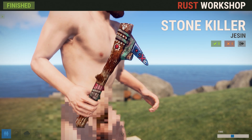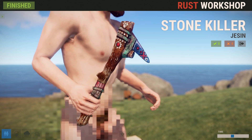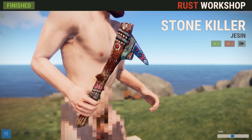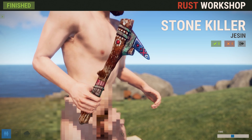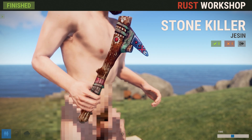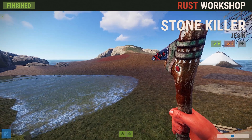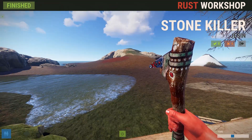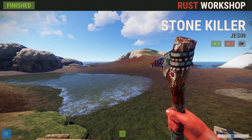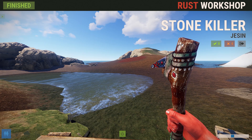Next up we've got the Stone Killer set of stone tools — the Stone Killer Pickaxe by Jensen. It's got kind of a tribal look to it. The stone part of the pick actually kind of looks like a minnow to me for some reason. When you pull it into hand you can see it's a nice looking little skin. If you're looking for something tribal but a little more colorful, this is definitely a neat one. This will set you back $1.99, as will its counterpart the Stone Axe.